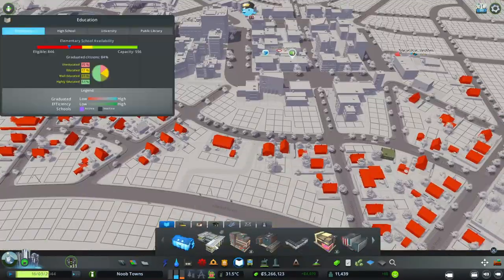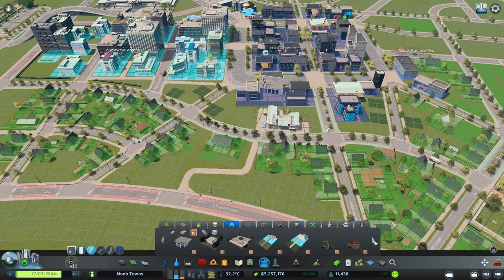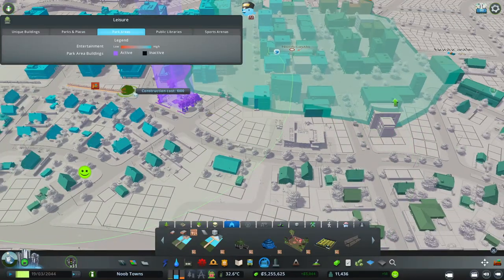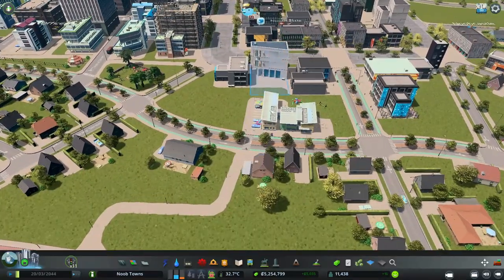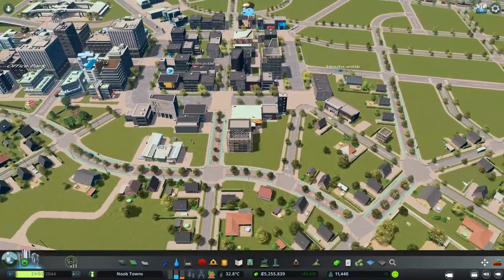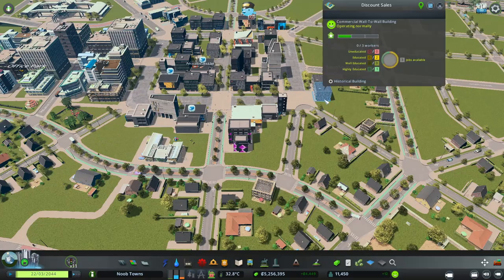Right here is going to be a perfect spot for an elementary school. We're definitely really low on our elementary school capacity between our two towns, so I might add two elementary schools to this area. Look at that - lots of detail opportunities back here, which I'm very excited about. This is gonna end up looking really cool. It's an interesting blend but I think it's going to work out really well.